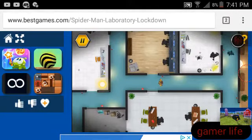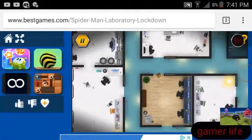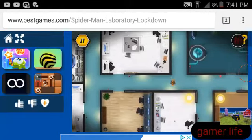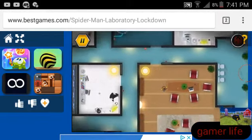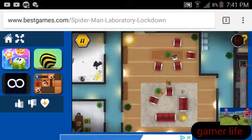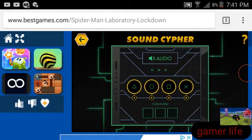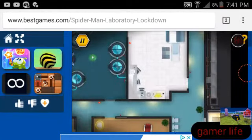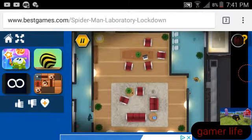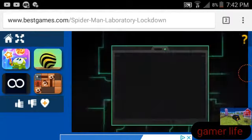I'm gonna get to an area where my neck's not been in an uncomfortable position, then I'm gonna go into this room. All right guys, there's a tablet to hack in this room. Square, X, triangle, right, square, X, triangle. Oh — I got my neck messed up, ow, that one hurt.